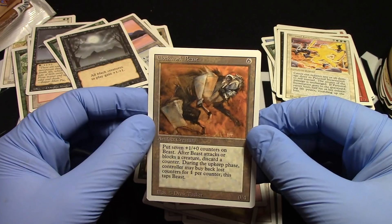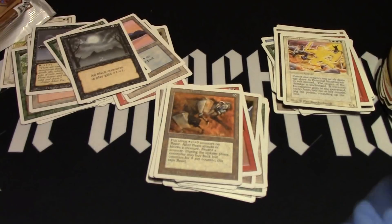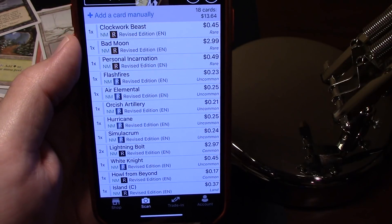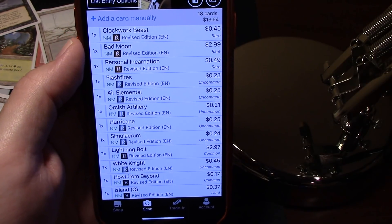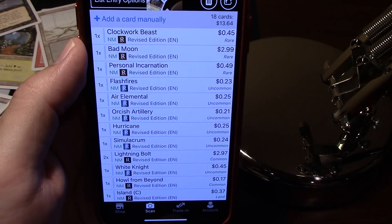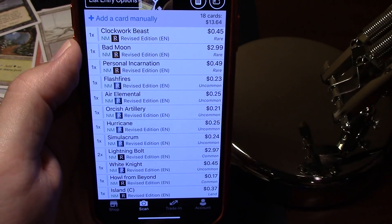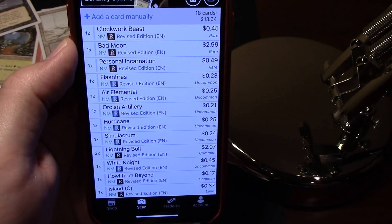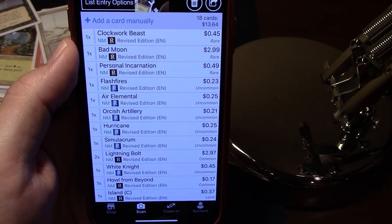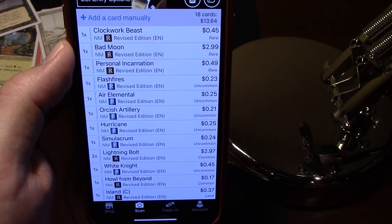I'll do a TCGPlayer app here in a second and we will have found out how much we lost. We're back. We got $13.64 and opened up three Revised booster packs. Fantastic. And you know what? Booster packs of Revised sell for about $100 to $120. Ooh, that's not good. But we did have a great time and we did enjoy ourselves. So hit the like button, subscribe, make a comment. Click the link below and go check out the win on Open Gambling. Have a good day everyone, talk to you all again real soon.